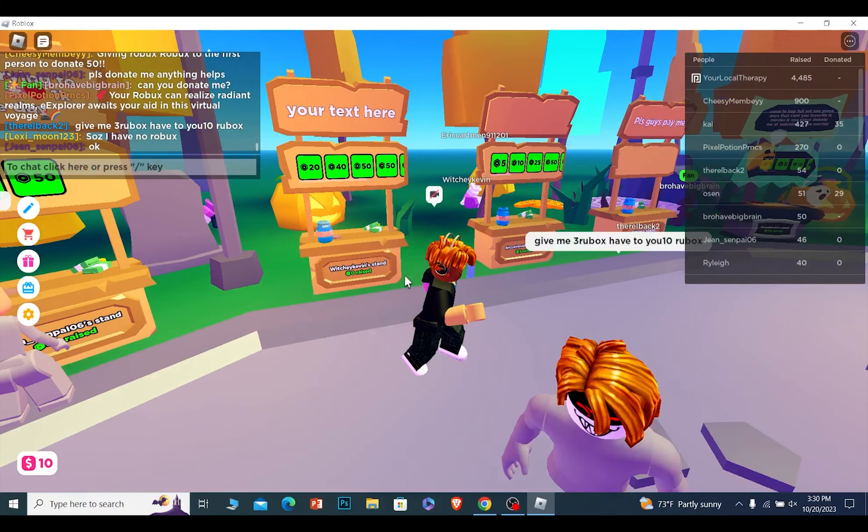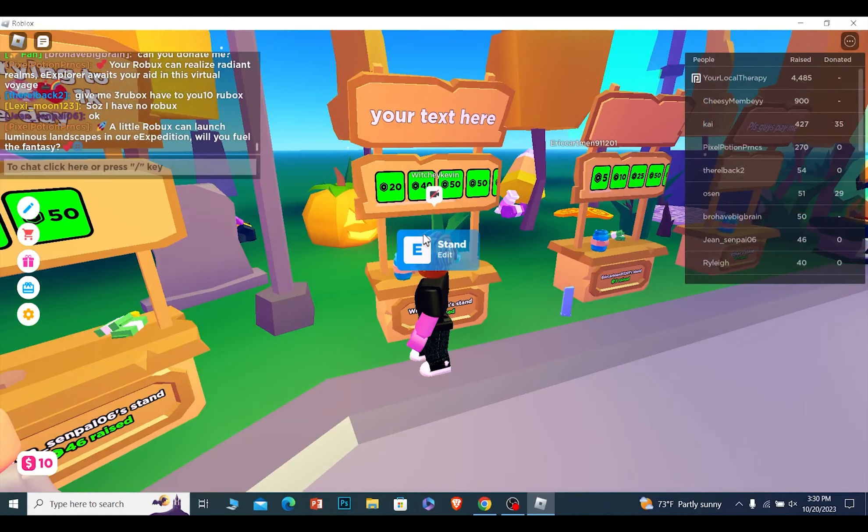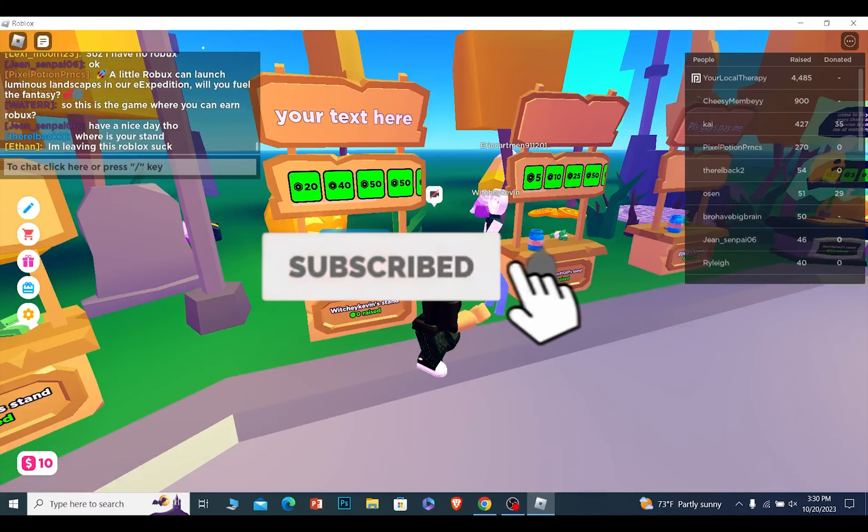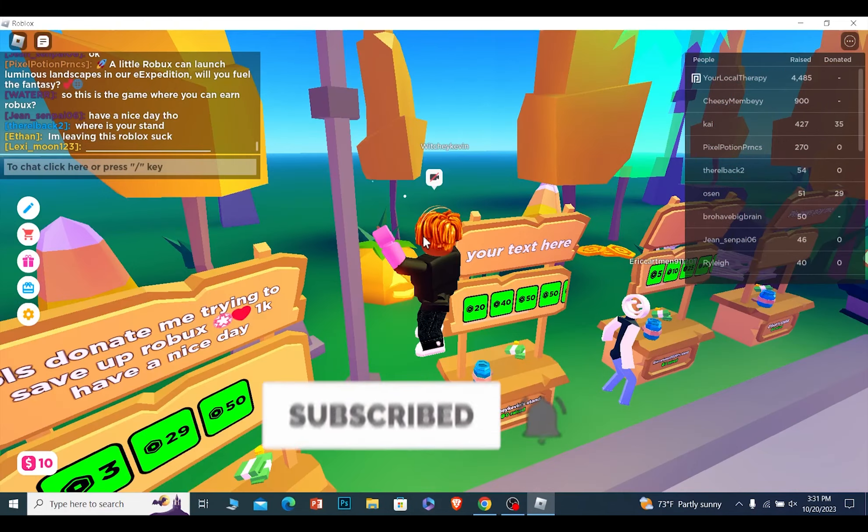So that's how you guys can claim a stand and get a donate button on it. If you found our video helpful, hit subscribe to our channel How To Guide for future videos like this. I'll see you guys next time.